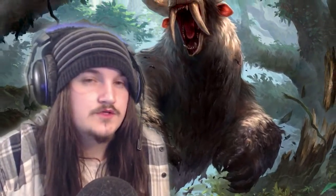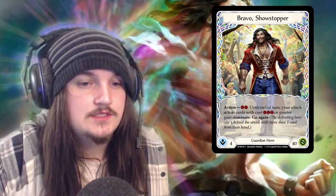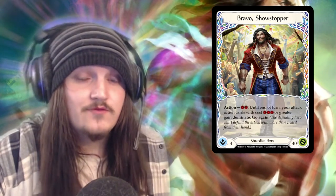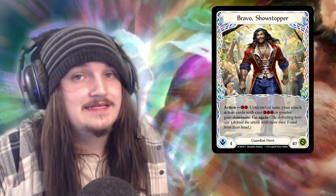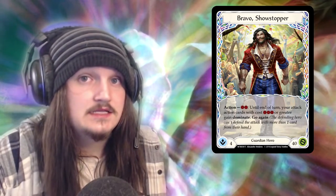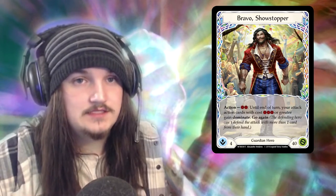That's it for Brute cards; we'll move on to Guardian. Looking at Bravo Showstopper, you're able to pay two resources to gain Dominate. Dominate reads: the defending hero can't defend the attack with one or more cards from their hand. A lot of people are confused about whether you can use a block from your hand and then a defense reaction from your hand — you're only able to play one card from your hand, though you are able to block with a card from your hand and then a card from your arsenal as well.